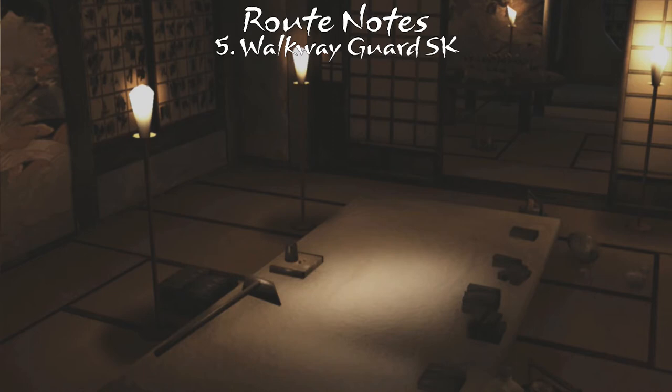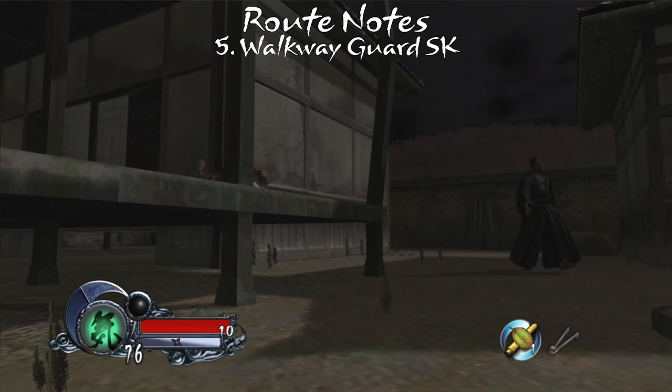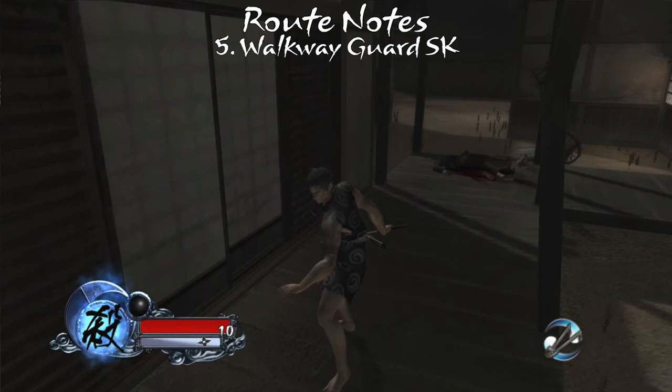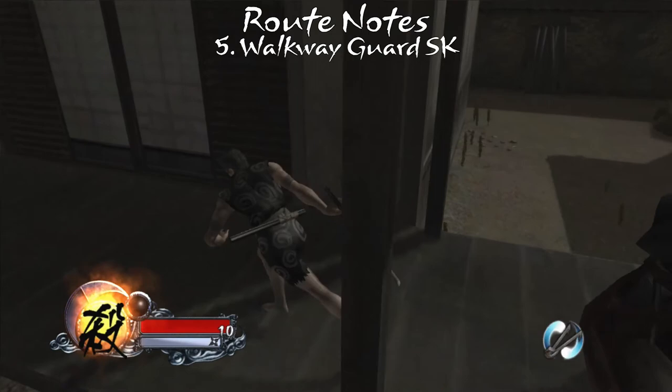The final SK is trickier than it may appear to be, buggy terrain aside. The walkway guard is the SK target, but the other guard — we call wagon guard — needs to be taken into account. Specifically, the wagon guard is nearing the end of his stationary phase as we approach the hallway guard, and he will turn around during his next phase. As such, we need to dispatch the hallway guard and complete the level before being spotted by the wagon guard. We'd love to slash SK the walkway guard, but this isn't an option due to the proximity to the wagon guard — slash SKs are incredibly loud according to Tenchu-Z's sound mechanics, causing the wagon guard to immediately become alerted and spot you well before you can escape the area.